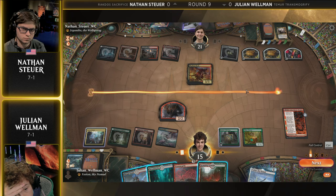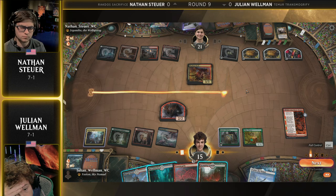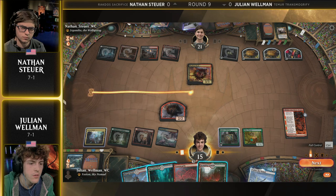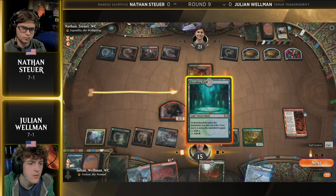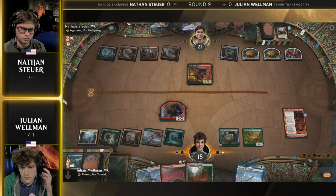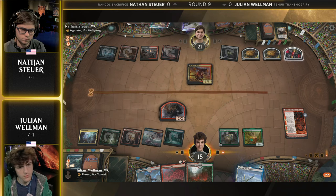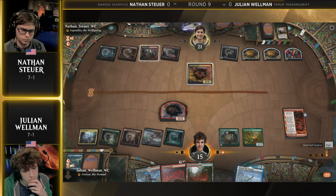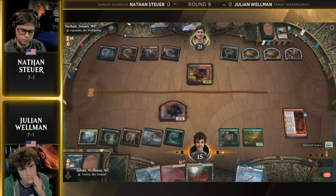It's really not going to be a change-focus type of thing until Nathan can see, okay, end step I can bring back Cauldron Familiar and put it in the oven enough times to ping you, and then untap, do the same, and win that turn. But otherwise, it's just going to be priority number one: make sure that no creatures are generated in a large fashion from Julian. So far, the creature count is kept under control here by Nathan Stoyer and Rakdos Sacrifice.